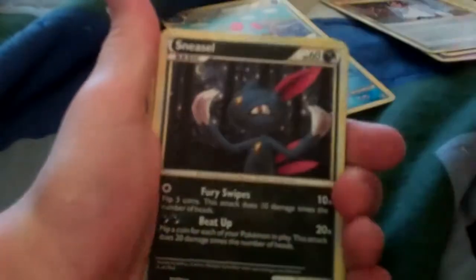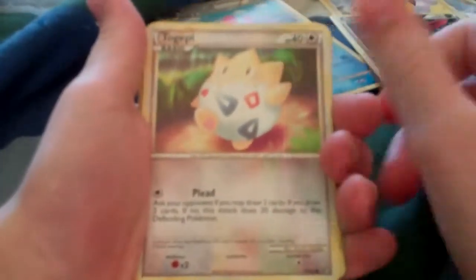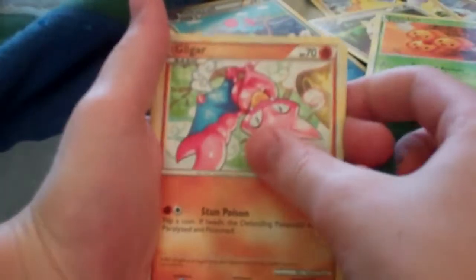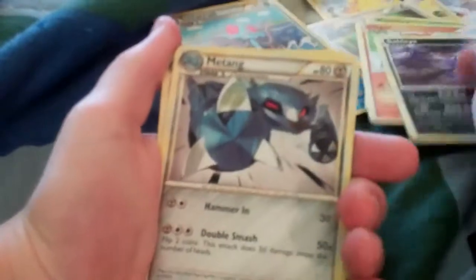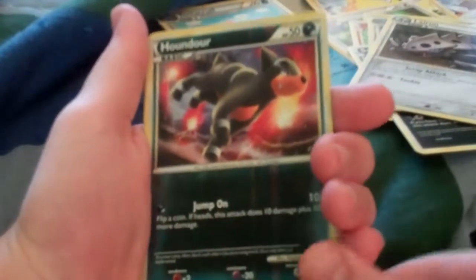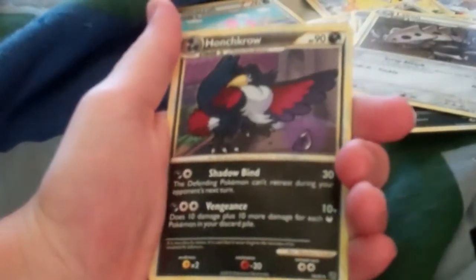Pikachu, Sneasel, Togepi, Combee, Gliscor, Sableye, Metang, and Lairon. Houndoom Reverse — which is just a regular common. And the rare... a Honchkrow.